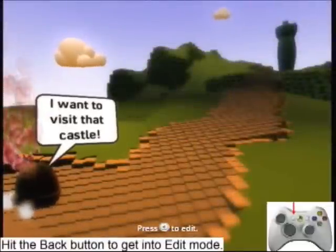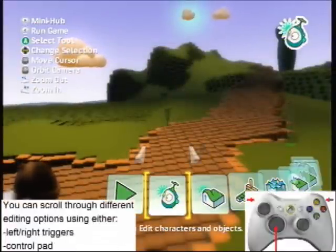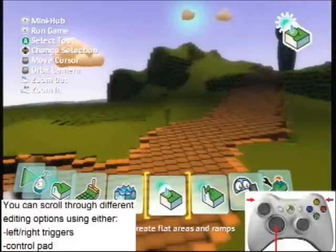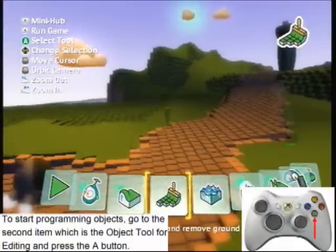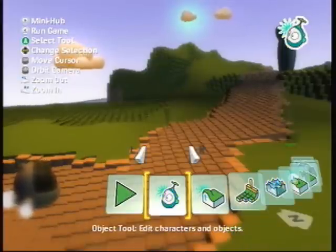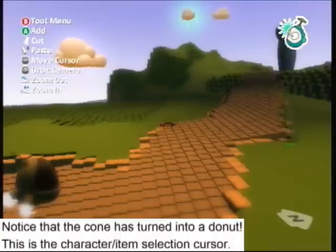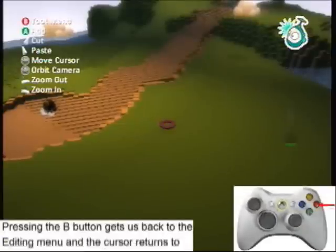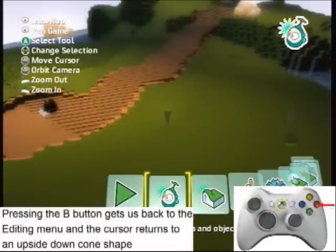First, hit the back button to get into edit mode. You can scroll through different editing options using either the left and right triggers or the control pad. To start programming objects, go to the second item which is the object tool for editing and press the A button. Notice that the cone has turned into a donut. This is the character or item selection cursor. Pressing the B button gets us back to the editing menu and the cursor returns to an upside down cone shape.